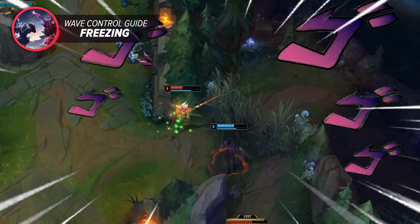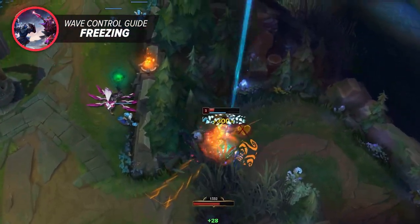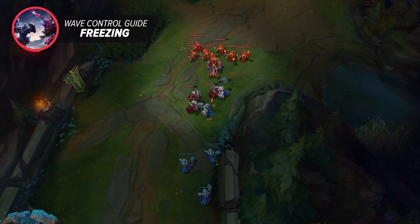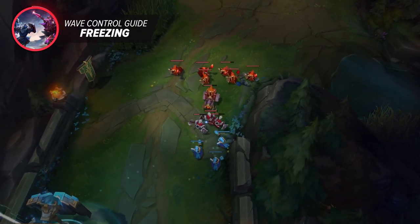Even if you take a good health trade, you're now putting yourself at risk of being ganked by the enemy jungler. You're pretty unlikely to be able to fight 1v2s early on, so you probably blow summoners and be forced back to base, or just die. Either way, you're losing your early lead entirely and end up being the one behind instead. Freezing can solve that issue entirely.